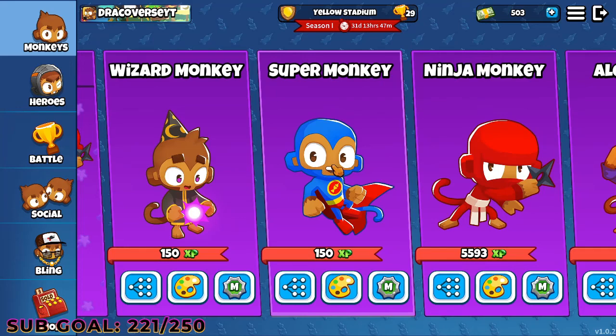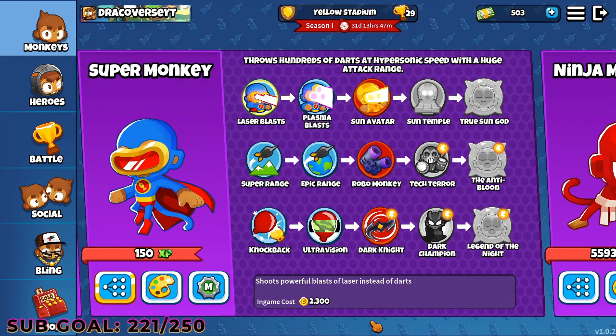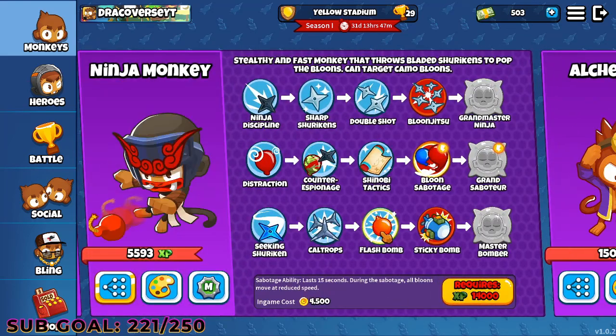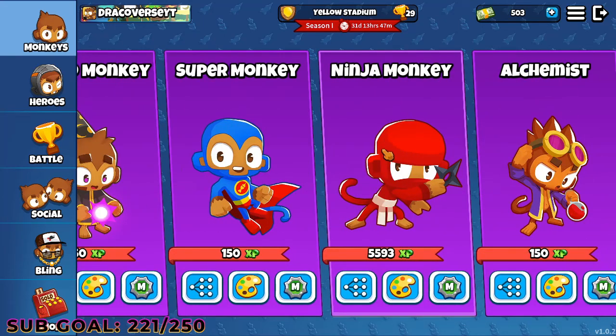Even though super monkey is really, really powerful, he's not viable. That's because he's freaking expensive. Just to get laser blast on this guy, it is 2,300. By that time, I think I can get a flash bomb, shinobi tactics, or even double shot on the ninja monkey pretty easily. It's so much better. Ninja monkey is so much better than super monkey.